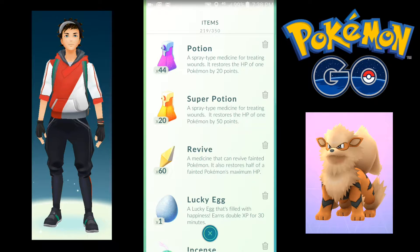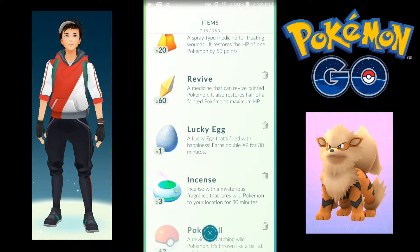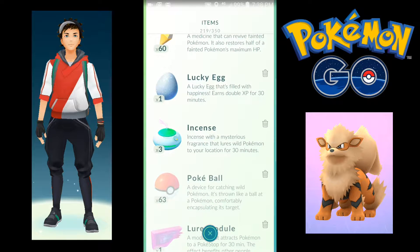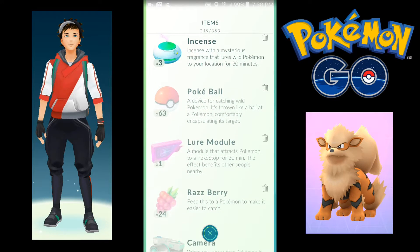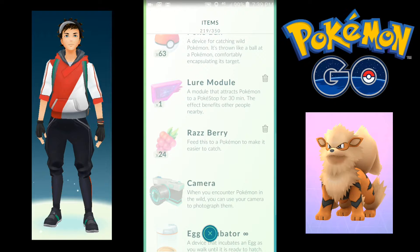Let's see the items. We got a Potion, and a Super Potion — that's new. Spray-type medicine for treating wounds, restores the HP of one Pokemon by 50 points. We got a Revive, a Lucky Egg filled with happiness that earns double XP for 30 minutes — that's pretty good. We even have a Lure Module and some Razz Berries. You feed those to a Pokemon to make it easier to catch.